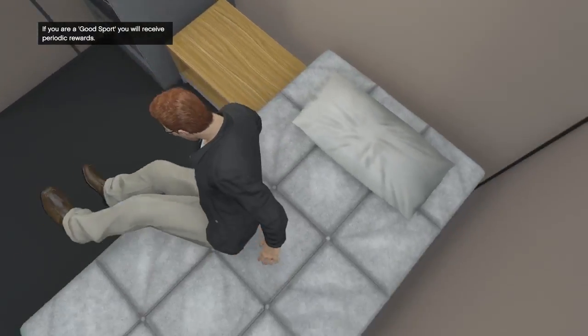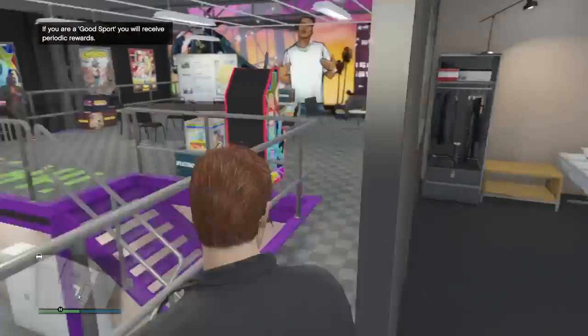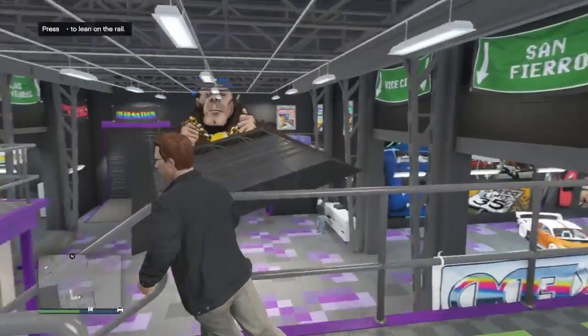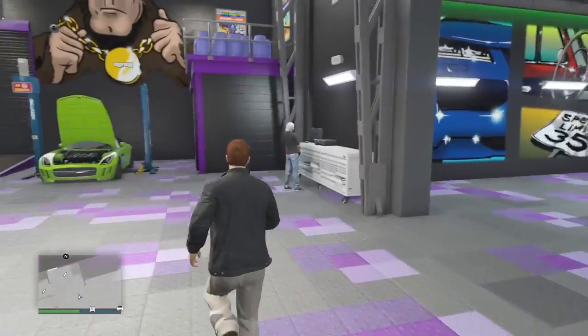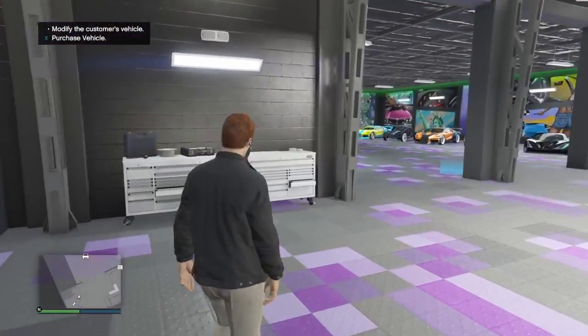Now I'm inside invite only, still got the outfit on — it did save successfully. I'm going to make my way to the clothing store so I can make my own custom outfit with this glitch.